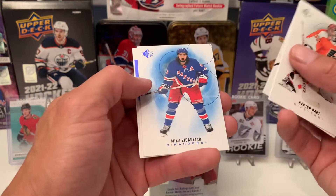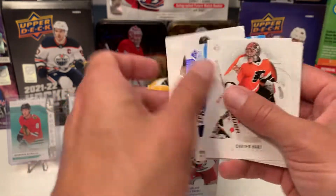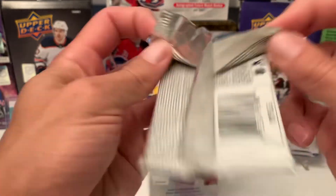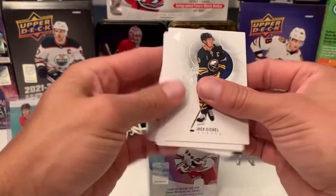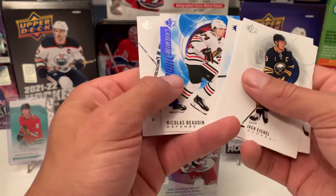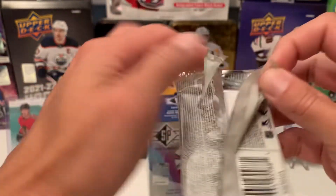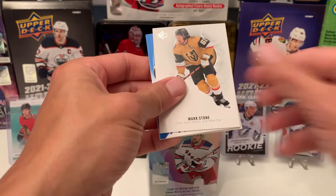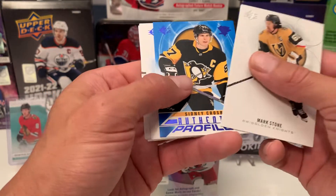Next pack: Barkov, Zibanejad, and Kretsov as the rookie. Just making sure I got five in that one — which I did. Eichel, Schmaltz, Makar Blue, and Boudin Blue. It doesn't seem to be much value in these blaster boxes at all. Stone, and we got an Authentic Profile of Crosby — nice card, I'll add that to the PC.